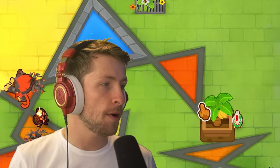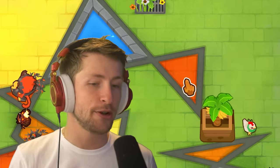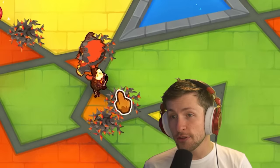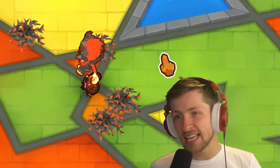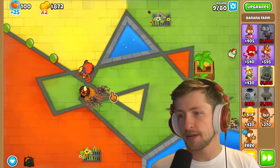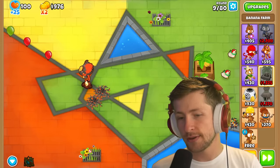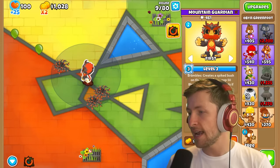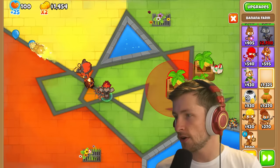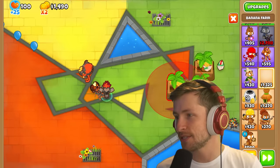We're going to put a whole bunch of Banana Farms around this spot, and then put a bunch of Druid of the Jungles there. You can just keep putting Brambles down — look at all these Brambles. They hit Camos, and I'm pretty sure they hit Leads. Eventually they will disappear, which is a little bit sad, but you can stack them up even more. You can just keep putting them down as it goes along, so it is absolutely amazing.